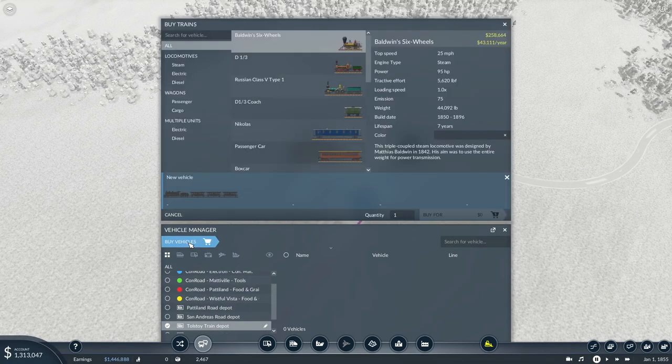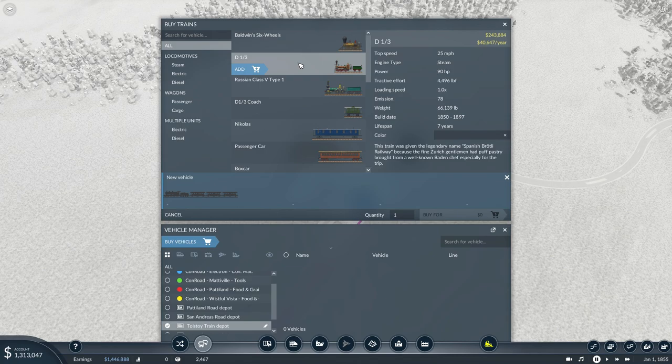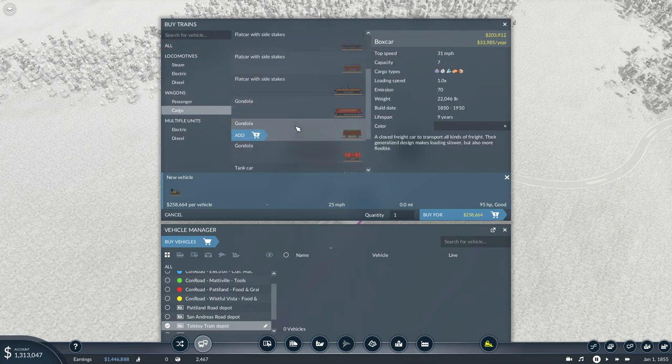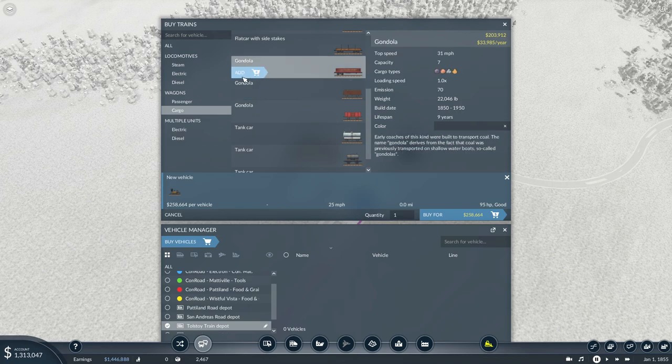So let's buy our train. I think we're going to go with the Russian. Just checking out the stats here — it's not as fast, but it has a little bit more grunt, a little bit more strength. More horses. It's going to have to be the Russian, I think. The Baldwin's nice but... let's do the Baldwin. We are in the Ben-Gurion Islands, after all, so let's build the train that we can afford. Four cars — yeah, four ought to do it for now.